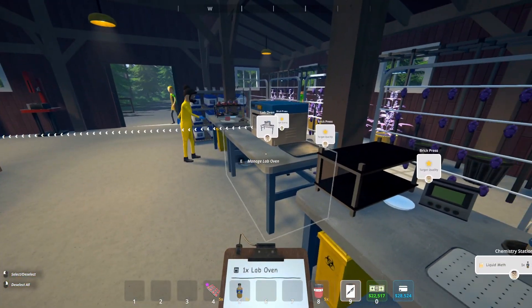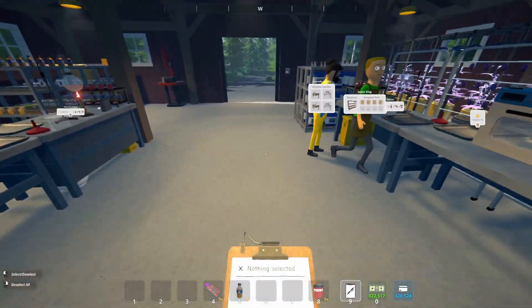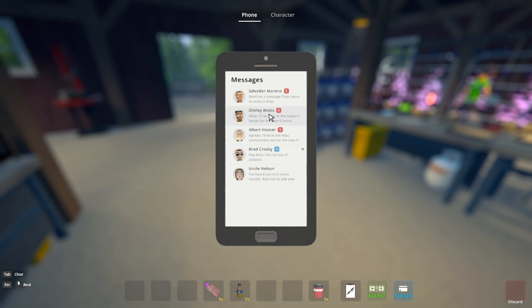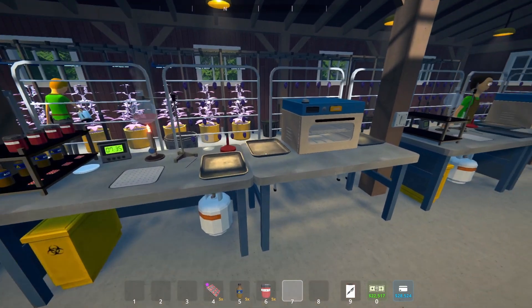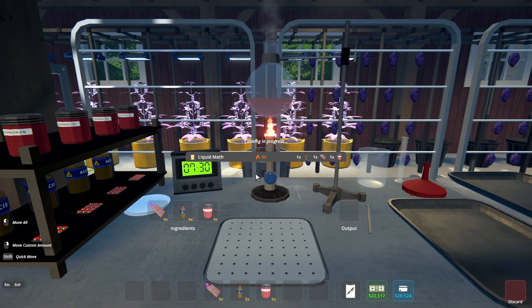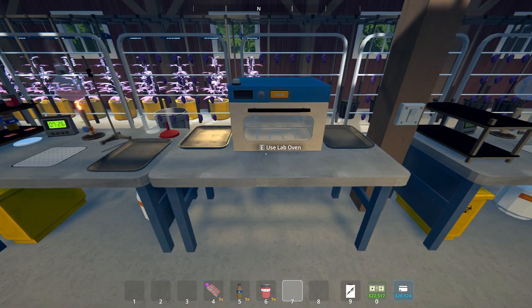As far as getting pseudo, you'll want to send a message to Shirley and you can order a dead drop of the pseudo. For the phosphorus and the acid, you get those from Oscar — same place we got the two stations.